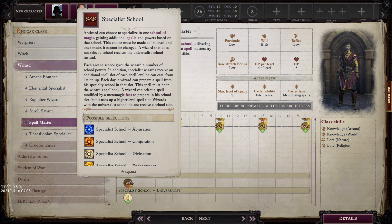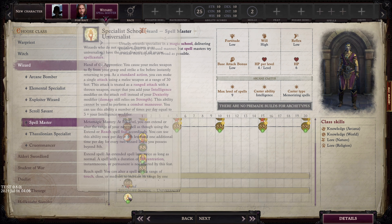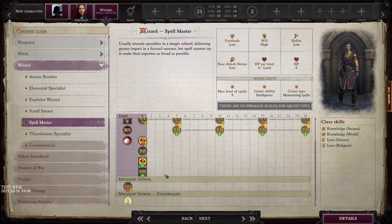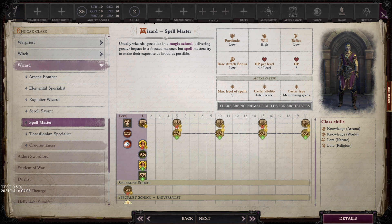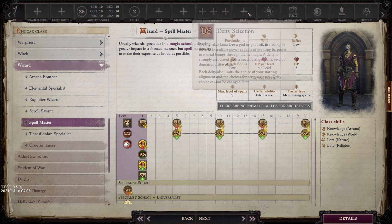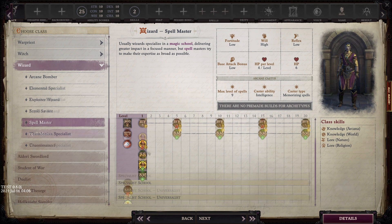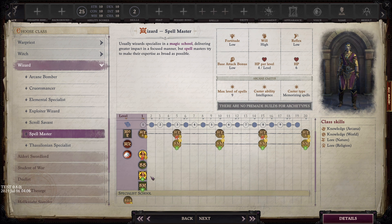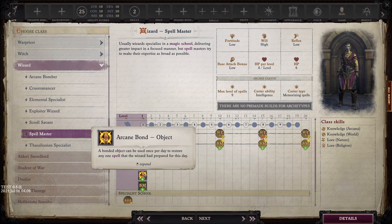Moving on to our next archetype: the Spell Master. With the Spell Master, you again do not get to pick a specialist school - you have to take Universalist. That's important because Universalist means you don't have to take an opposition school. The trade-off is you get Focused Spells at level one: once per day the Spell Master can choose to take a caster level four increase for a single spell cast, twice per day at 8th level, and three times per day at 16th level.